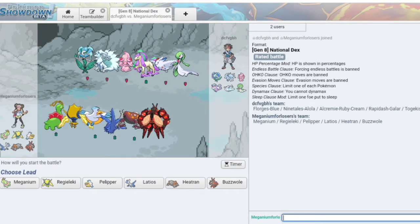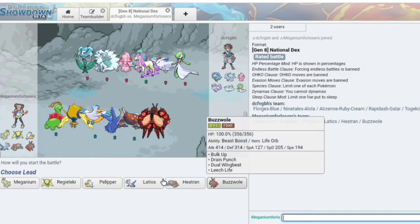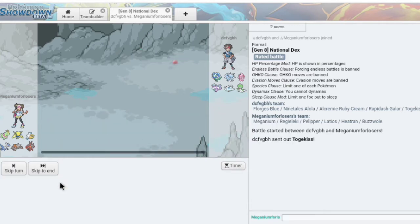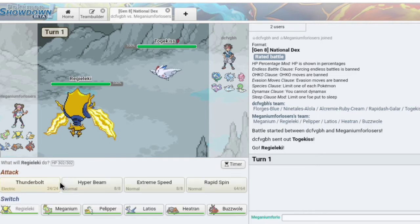Here we go — a mono-fairy team. So Heatran's really gonna shine. Buzzwole's not gonna shine, except against Ninetales I guess. Predicting Togekiss is probably gonna come out, simply for the fact that I have a Heatran and Heatran's so predictable. I'm gonna go into Regieleki — I just have a feeling Togekiss is coming out. Yeah, we predicted that. We got our first knockout with Regieleki.